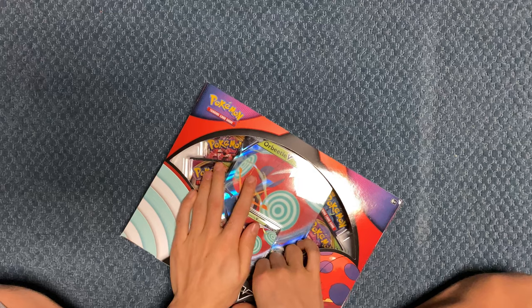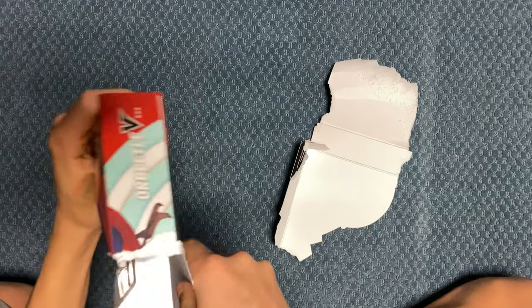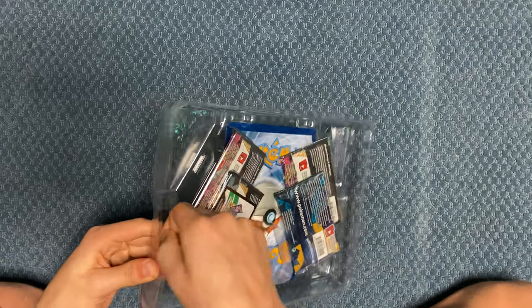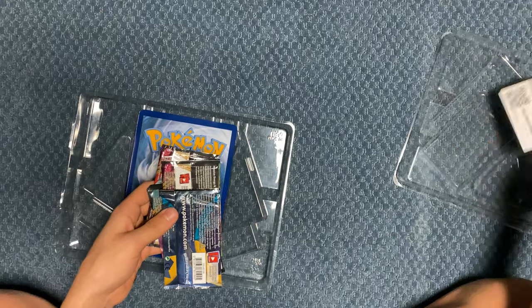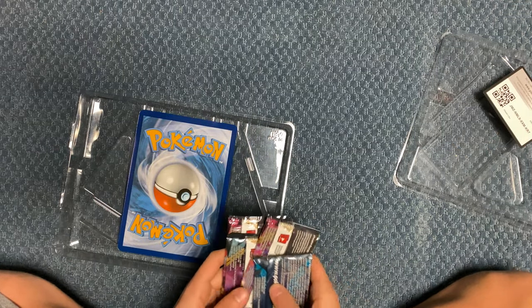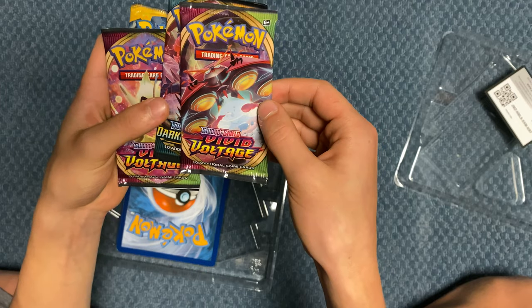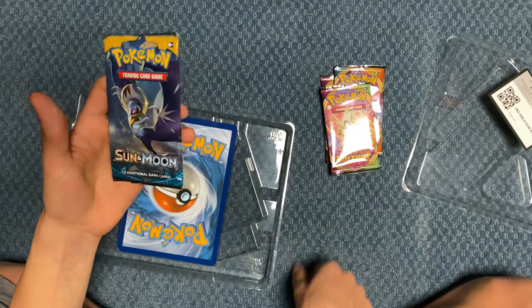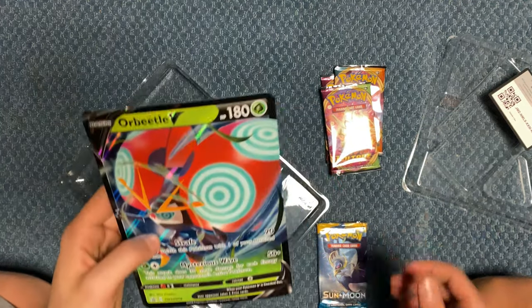Let's just open this up. I don't really save these types of packages. I found this at a Target, which I was quite surprised to find. We got Sword and Shield, Vivid Voltage — I'm pretty sure it's one of the best packs to get right now — Darkness Ablaze, Vivid Voltage again, and a Sun and Moon. It's been a while since I've opened a plain Sun and Moon. And we got the big orbital V-RULE.